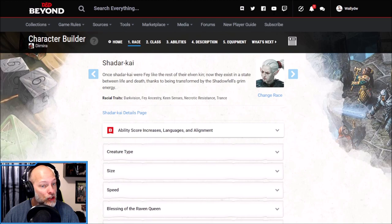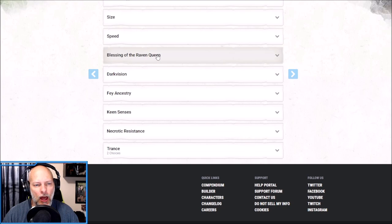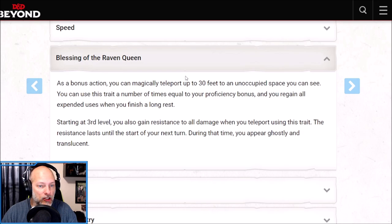The race I chose was the Shatterkai. As a Shatterkai we are a medium humanoid with a movement speed of 30 feet. The Shatterkai gives us Blessing of the Raven Queen: as a bonus action, you can magically teleport up to 30 feet to an unoccupied space you can see. You can use this a number of times equal to your proficiency bonus, regaining all uses on a long rest. This mirrors Misty Step — one of my favorite spells in the game — and we get it as a racial ability without spending spell slots or sacrificing spells known.